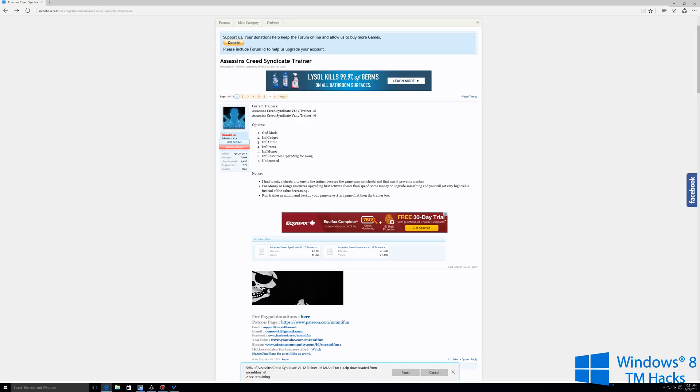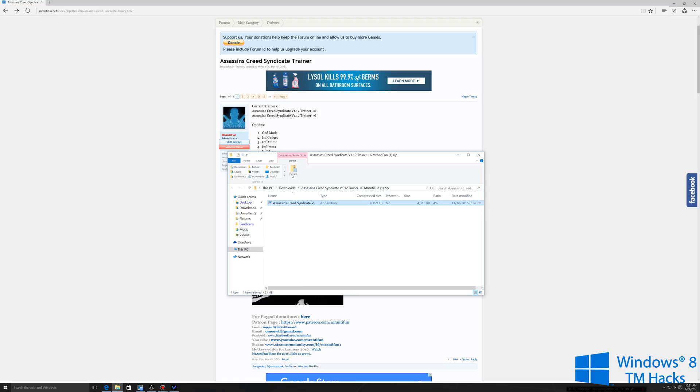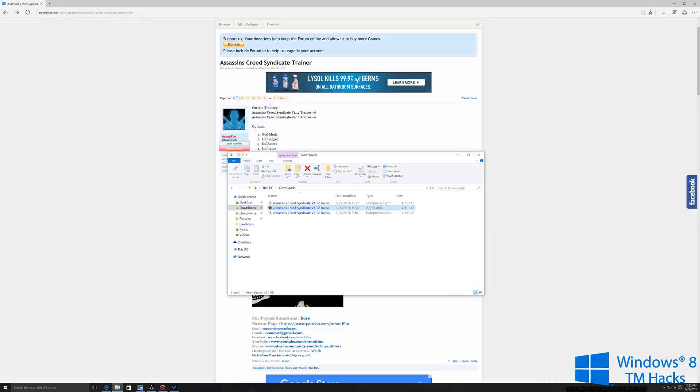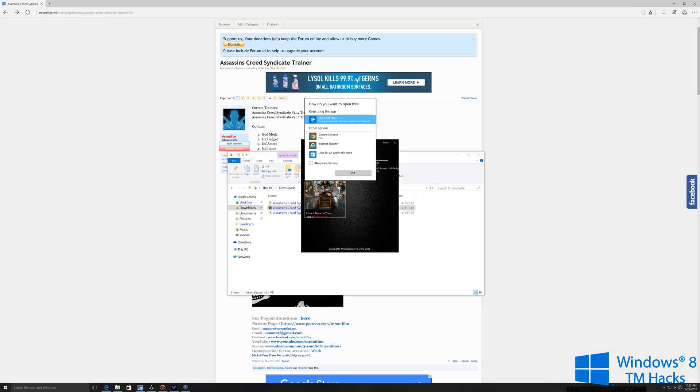Once it's downloaded, go ahead and click open, then just go ahead and extract it and run it. It will try and open up a web page back to this website, but go ahead and just close that.